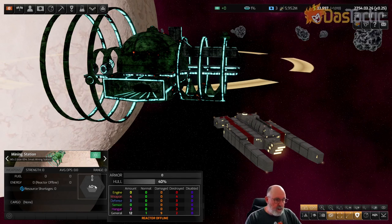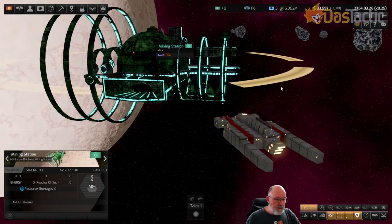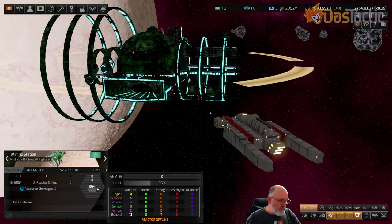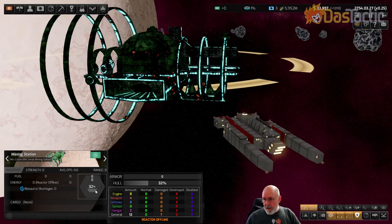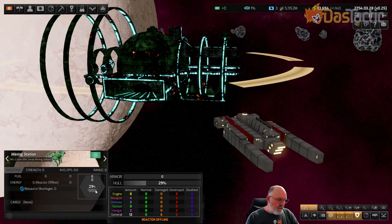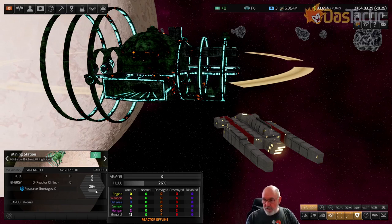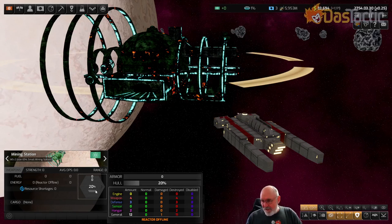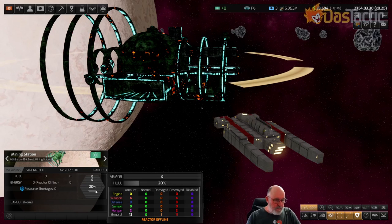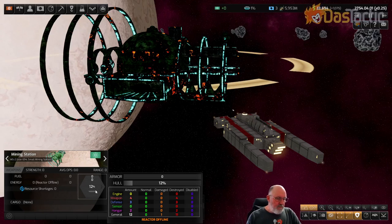We're watching in very slow-mo to see the differences. You can get a percentage chance at different times to actually bypass the armor and do damage to components directly. There's often a chance you'll destroy or damage something inside the ship, which can be critical - particularly something like a shield generator, a weapon, or a reactor - causing a lot of problems on the actual ship itself.